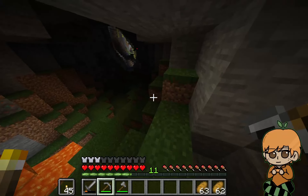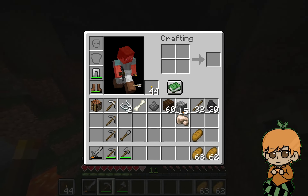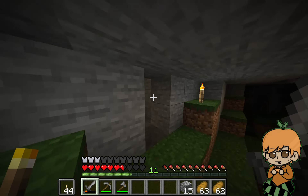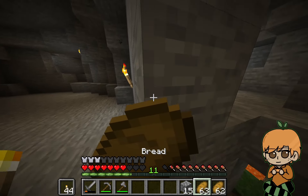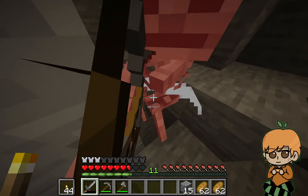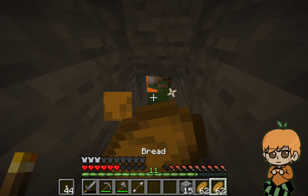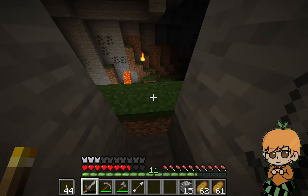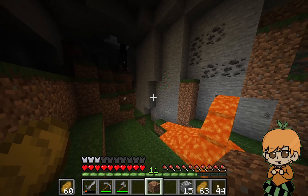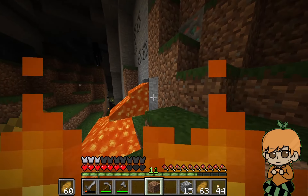Wow, it's like a whole underground ecosystem down here. Oh no, there's multiple of them. Let's not die already. Let them come to me. Maybe it's better to have food in the offhand than the torches, because I keep accidentally placing them. Okay, let's cover up this lava before I get punched into it — or just walk into it.